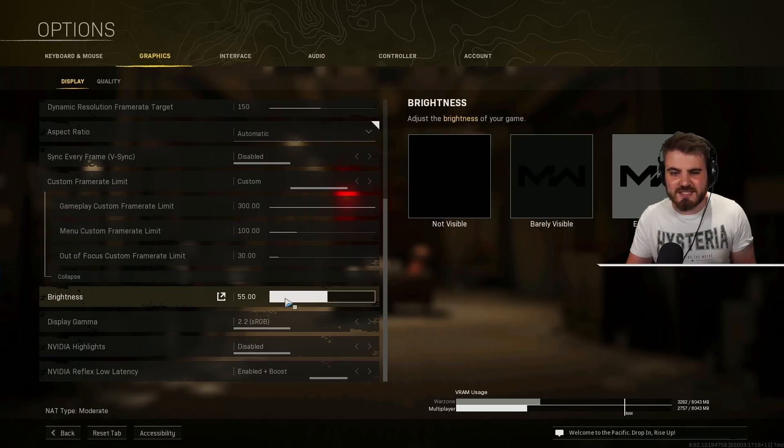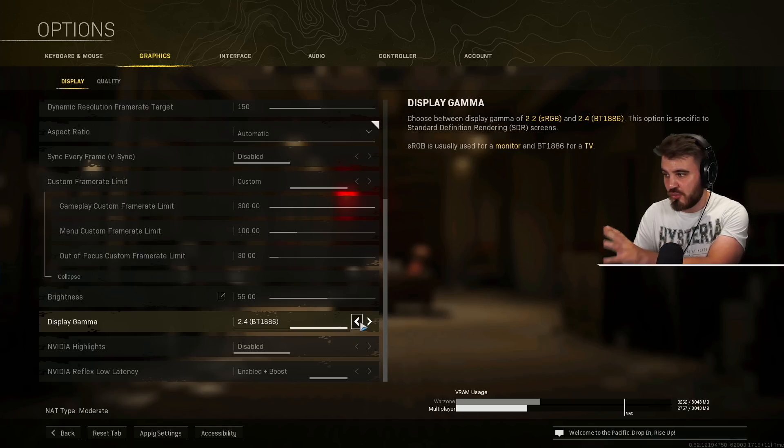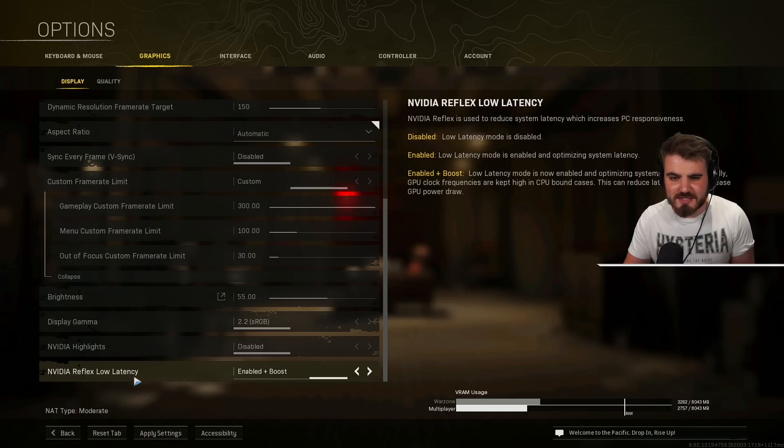Brightness: default is 50 but set it to 55 — that little extra 5 makes the game a bit brighter. Display gamma: set to 2.2 if you're on a monitor; 2.4 if you're on a TV. Nvidia highlights: disable. Nvidia Reflex Low Latency: it's a personal preference between enabled and enabled plus boost. I'll cover this in more detail later, but for most people just set it to enabled plus boost.